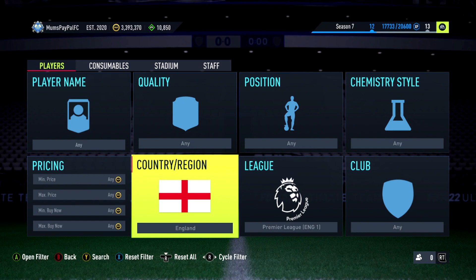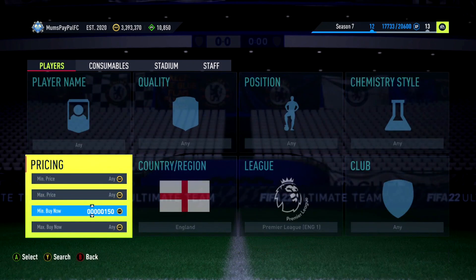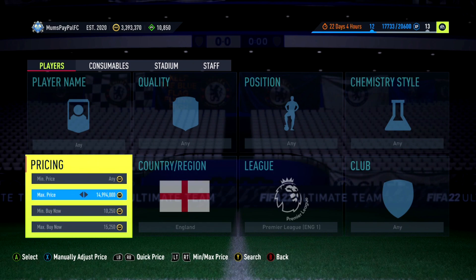We're going to start off with an 85-plus filter. We're going to go to Premier League English and set a minimum buy-now of 10,250 as always. Usually Rashford absolutely kills this filter — he's always killed it for ages.